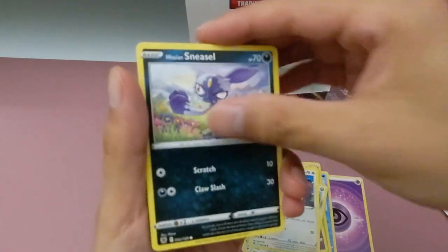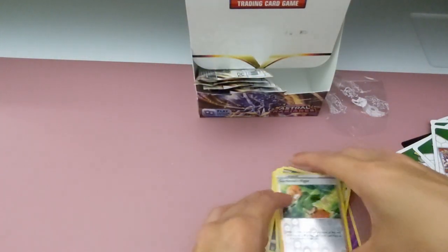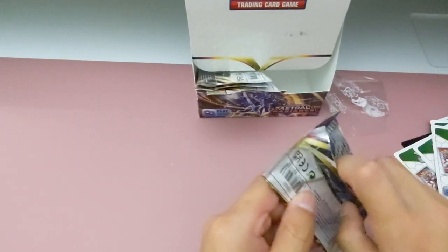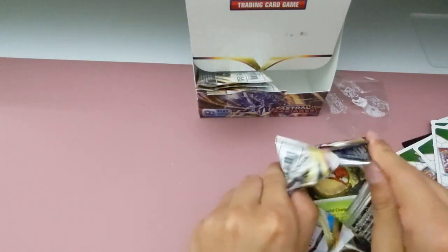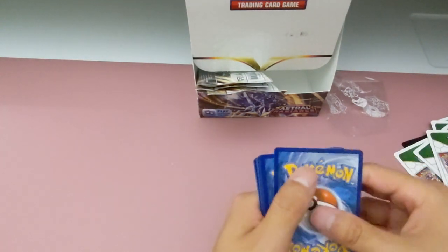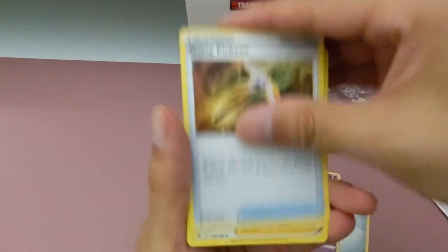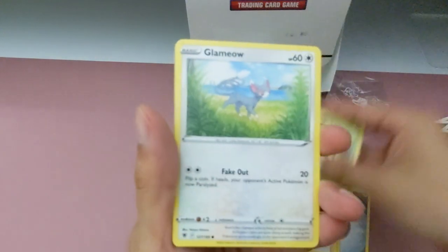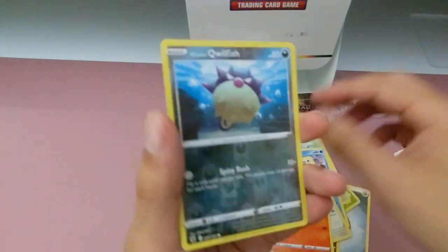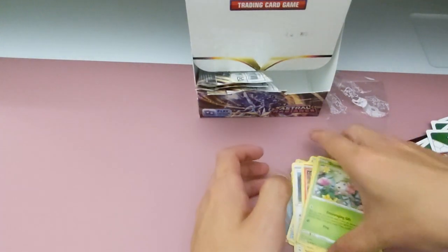Okay. Gardenia is pretty good, and Regigigas. Okay. So I think on my side I'm missing Reggie Steel and Regieleki, and I have the other Reggies. Did I get a few more to kind of complete your set? No, I think you got like one of each except Regigigas. Yeah. But in total we've completed like all the missions.